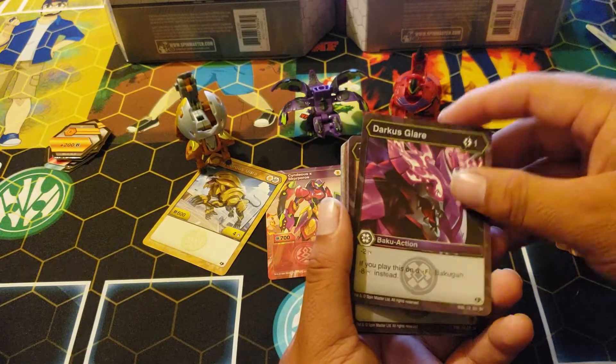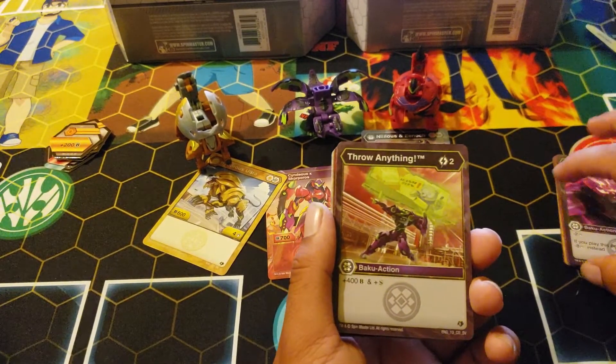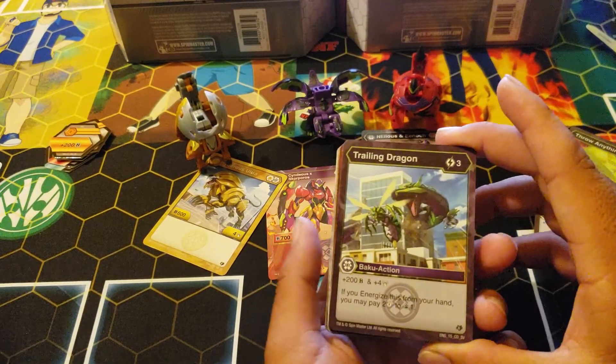Darkest Glare: one cost, minus two damage. If you place on a fusion, minus eight instead. Throw anything you get — someone here to 400 B and shadow strike for two. You get two of those. Trailing Dragon.